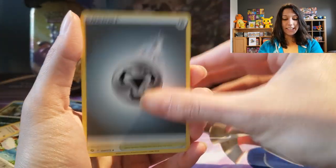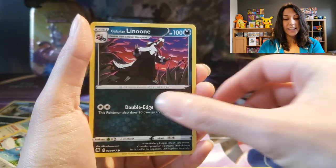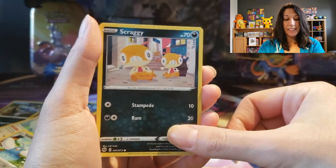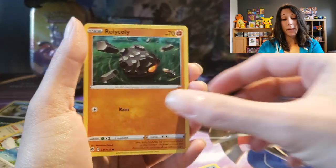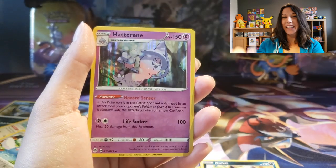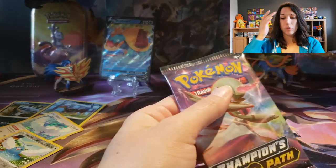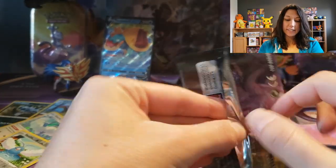We got Steel energy. Turfield Stadium. Beedrill. Weedle. Scraggy with the pants — you could have tripped with those pants. Marnie — my trick room girl is here! Cool. We got a few more packs to go.